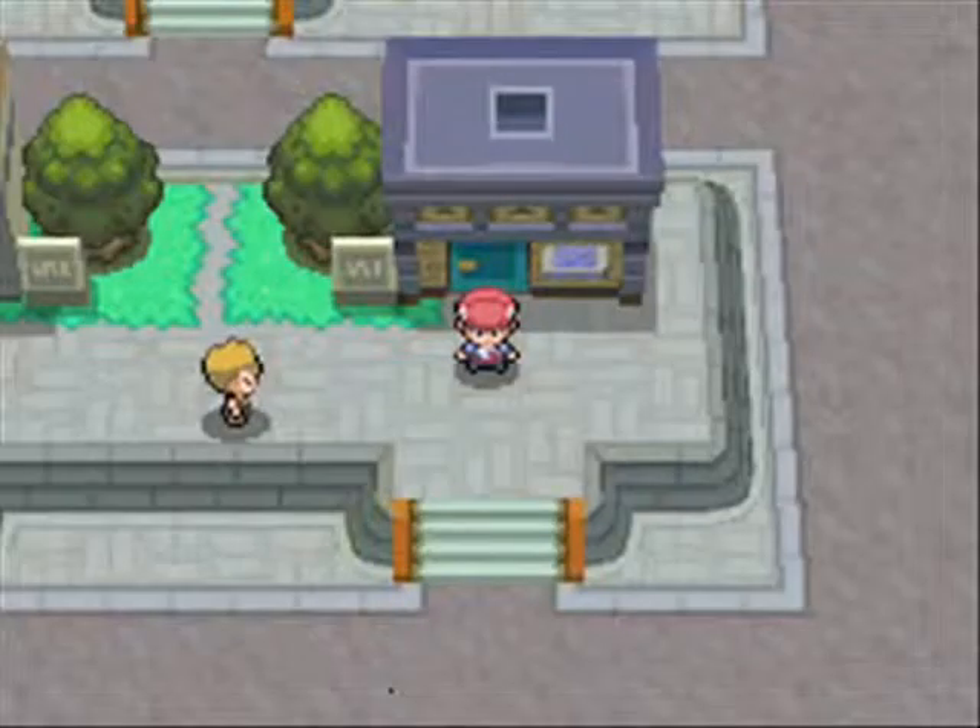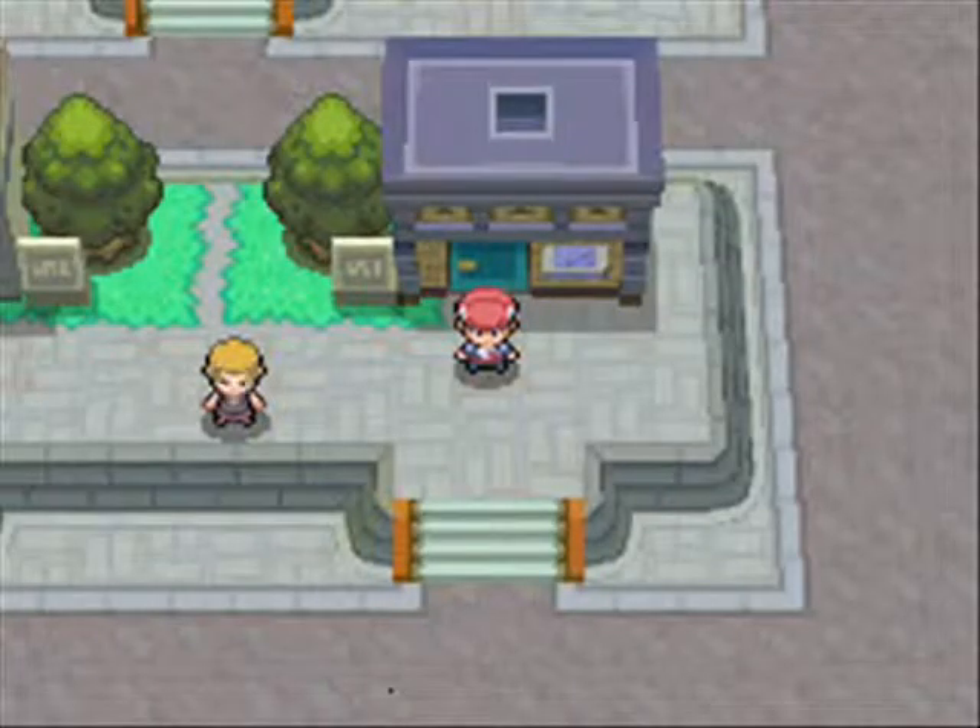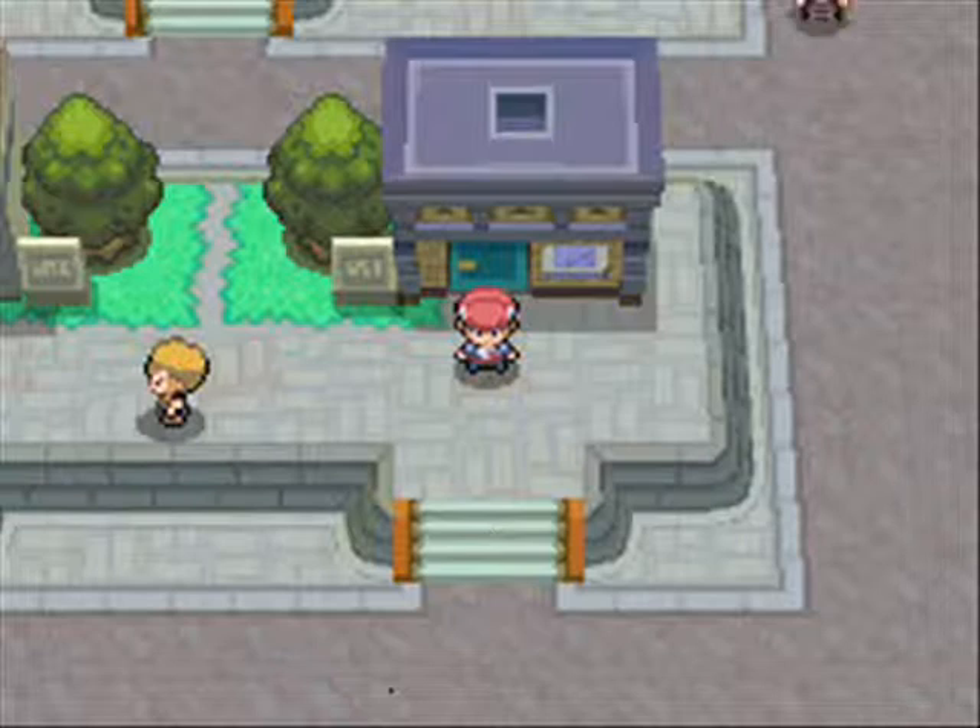Hey everybody and welcome to part 45 of this Platinum Let's Play. On the last episode we went and got the four Regis after activating an event and then getting the Regigigas that's available in the game.